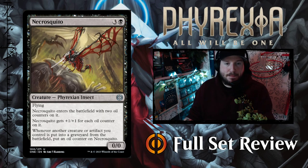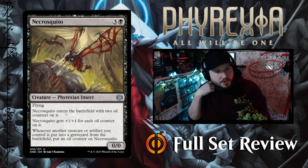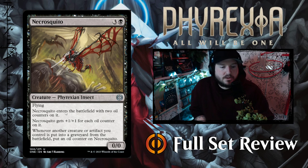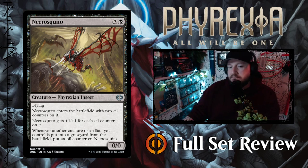Necrosquito — three and a black for a 0/0 Phyrexian Insect creature with flying. It enters with two oil counters, and gets plus one, plus one for each oil counter on it. Whenever another creature or artifact you control is put into a graveyard from the battlefield, put an oil counter on Necrosquito. This is a sacrifice synergy — much like that blue drake was a spell synergy. I like it, it's fun.